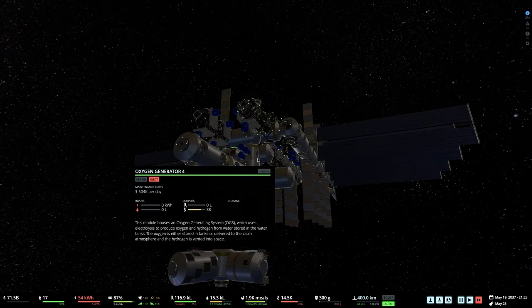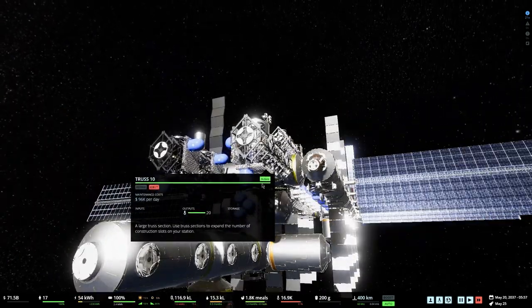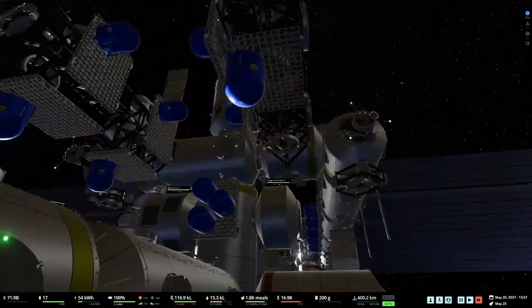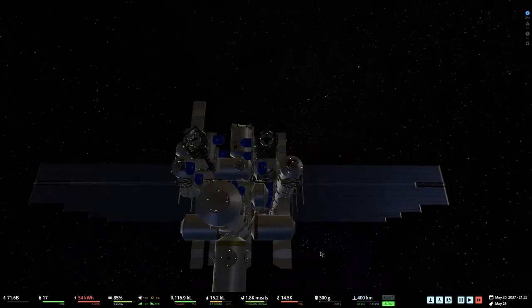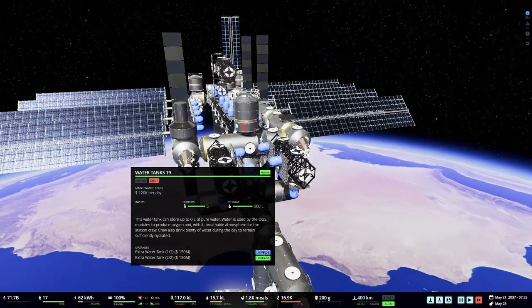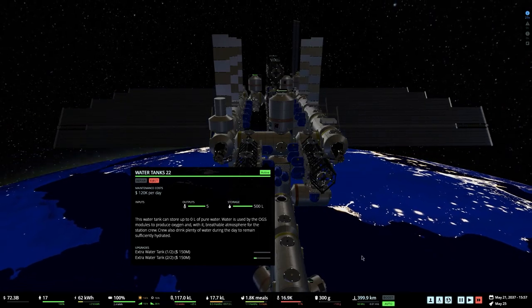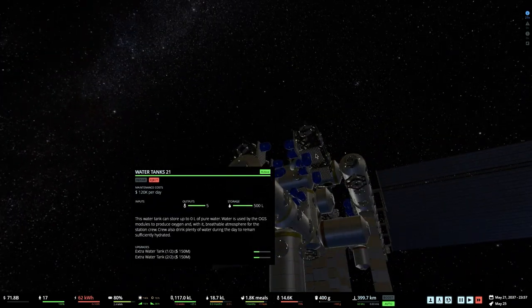The only thing I don't like is having to replace water tanks every so often, though if you build enough you only need to replace them maybe once a year. Funny story — when I first started playing for this video, I actually killed my only crew member. We were getting low on oxygen and I didn't have an oxygen generator because I skipped the tutorial. I thought I'd just get rid of the tanks and make new ones... he died.